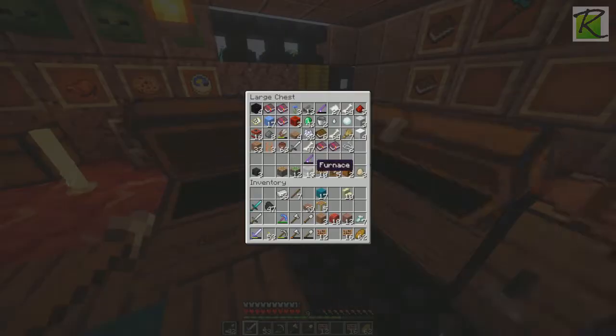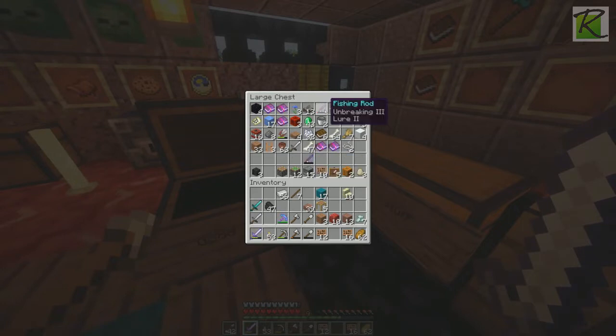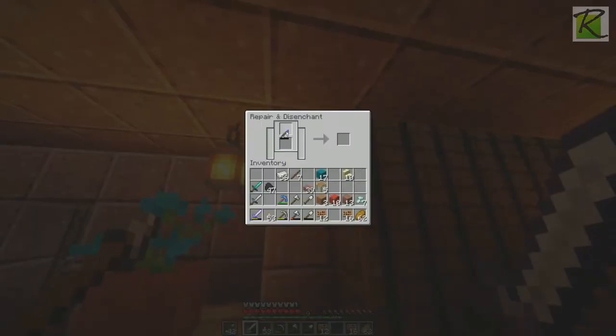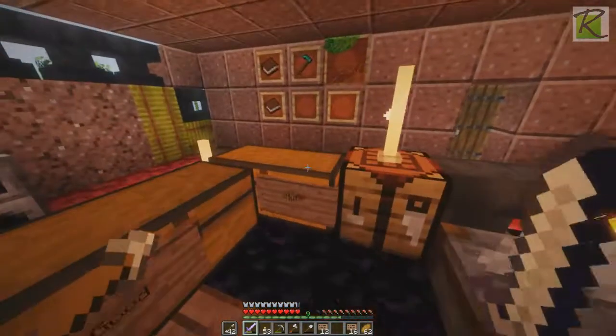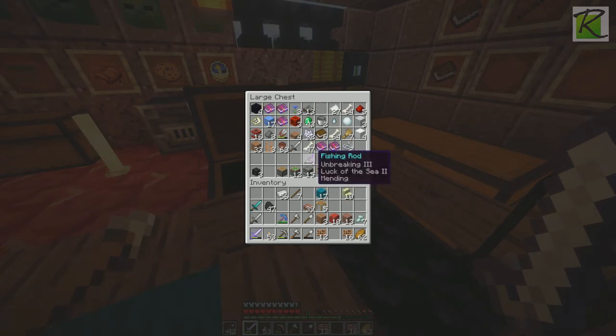The grindstone — you can disenchant. Does it give you anything to disenchant something? I'm not gonna do it, but I just want to see. No, it literally just gives you the old crap back. So if you have a bad fishing rod, that's what you're gonna get — except there's no unbreaking on it anymore. This one is unbreaking and mending.